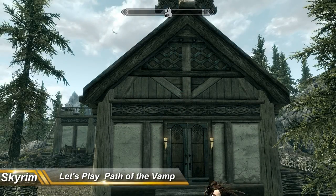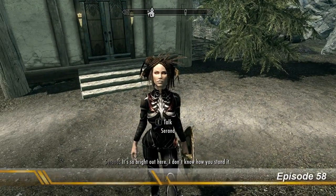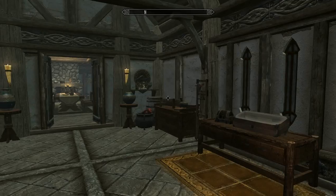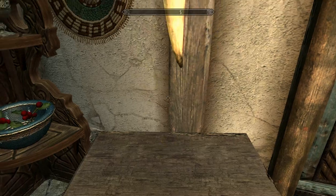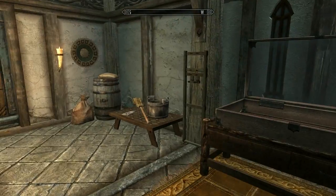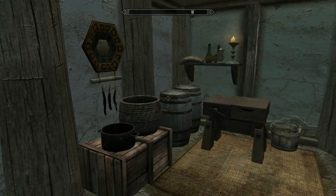Hi all, welcome back to our Skyrim let's play, Path of the Vampire. We start off here showing you what has been made to our new Lakeview Manor. By the way, I've also gained a level from crafting all those things. Here you can see the only things we need are the mounts on the walls, but we have gotten a few more containers like this end table right here, and some others I can't quite remember.